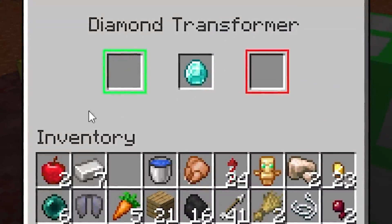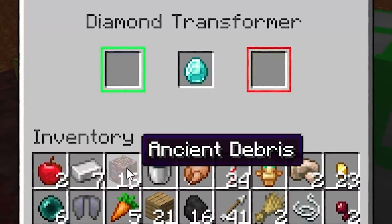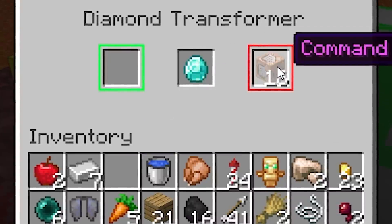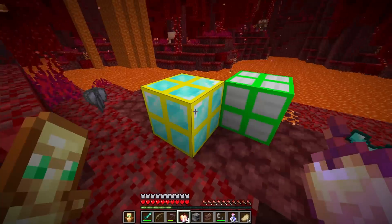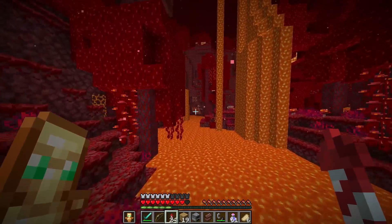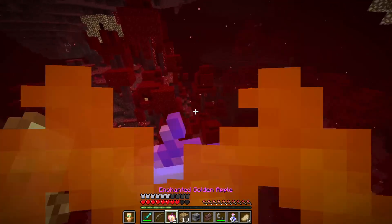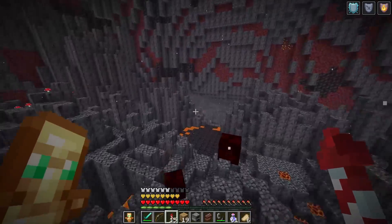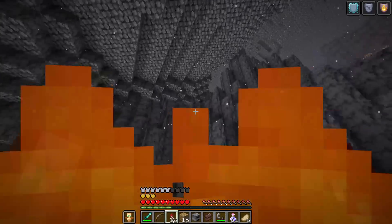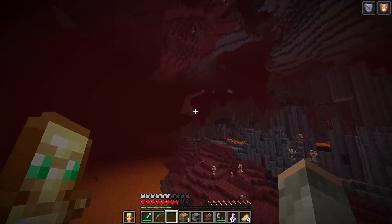I use all my XP bottles and go back to the diamond transformer. I get 22 wood planks, then a netherite chest plate — I'll wear one and put the rest in. I transform more and get command blocks again, then arrows, then barrier blocks — trolling me. But then: god apples! That is a good item. And netherite chest plates again. I have two more levels and decide to fly away from here on the elytra. I'm way too close to lava — I'm in lava and on fire!